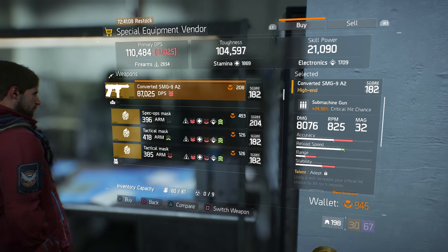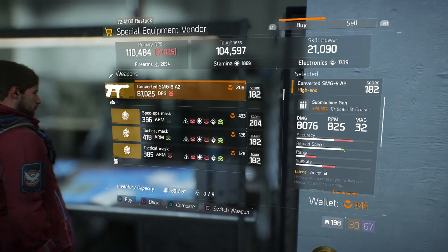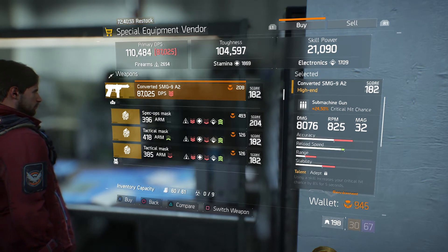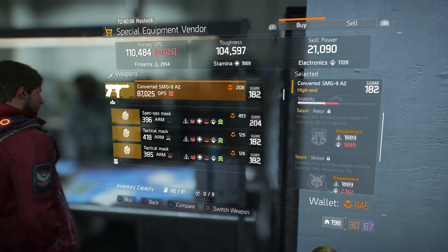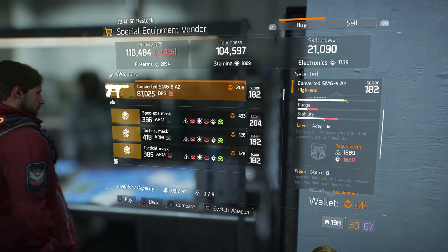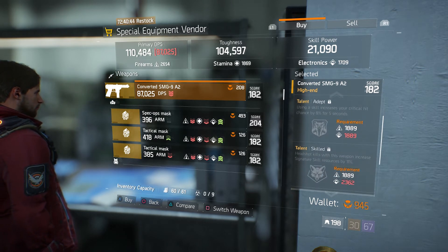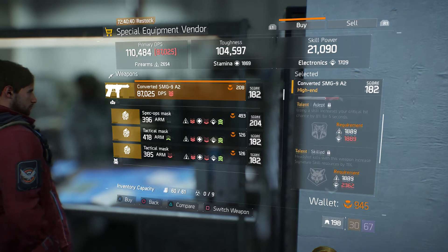The Converted SMG 9A2 is a submachine gun. These are the submachine guns you can get at 204. I would say just save your Phoenix Credits for something else, because the perks aren't really that great — nothing crazy. Maybe Adept would be a pretty cool one if you're using a pulse or healing right before you start shooting, but yeah that'd be the main good perk here.